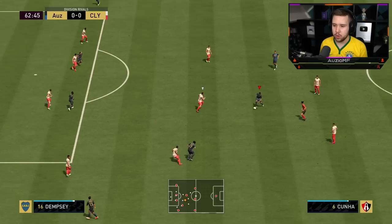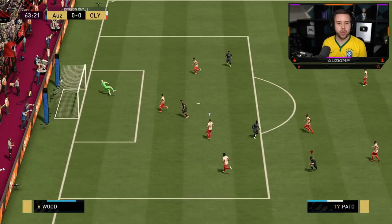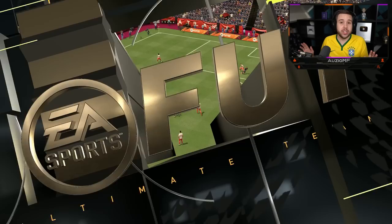Let's go ahead and give this to Konya. Pato comes short — reverse elastico. My opponent just decided to walk away, it was like he was lagging for a second. We'll take it though. What a finesse shot! I'm going to go for a long pass here, let's go for a through ball.